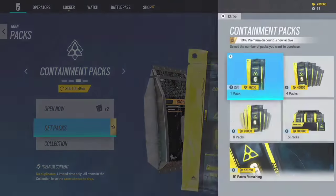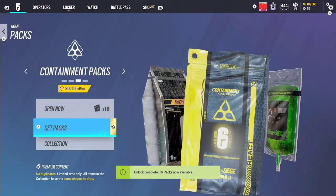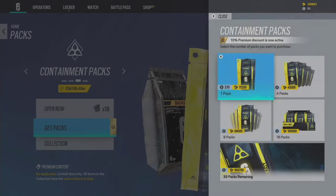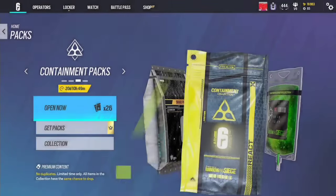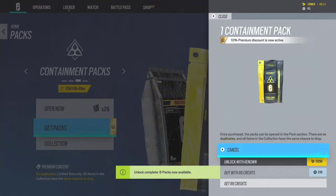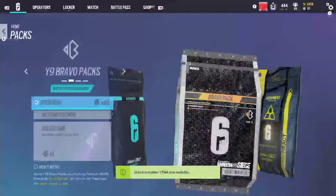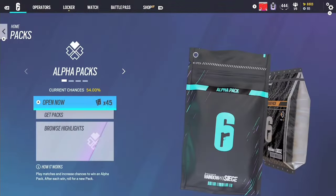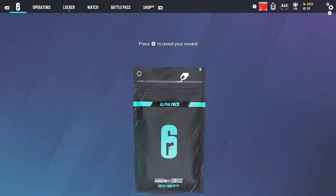We're going to buy as many as we can - that's 16. And I have 100,000 more, so I can get one more pack. Okay, so we are going to start with the alpha packs for now. Let's see what we get, and we'll save the containment packs for last.